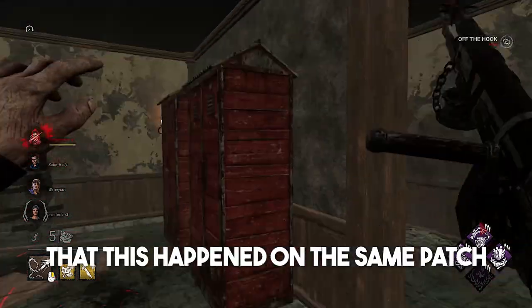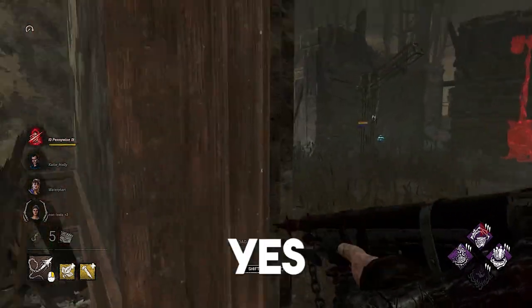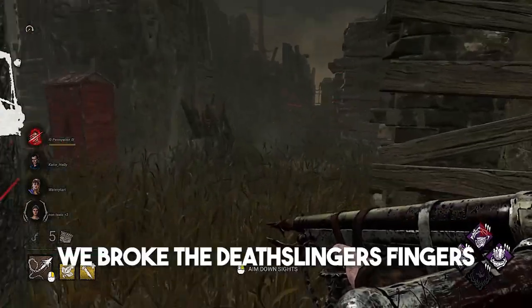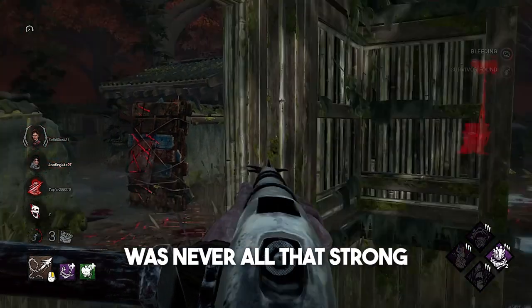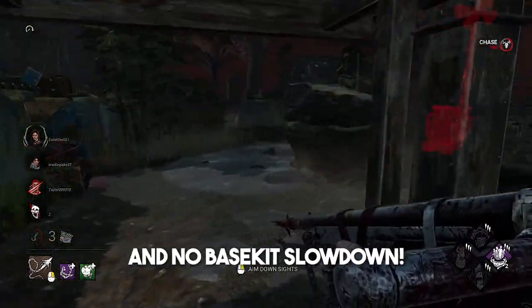Bear in mind that this happened on the same patch where both the Nurse and the Blight got buffed. Patch 5.3 was essentially: yes, we understand that the Nurse is very problematic, so in order to compensate we broke the Deathslinger's fingers. The worst part about this is that the Deathslinger was never all that strong to begin with, having no map pressure, no mobility, and no base kit slowdown.